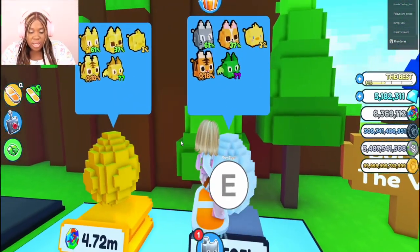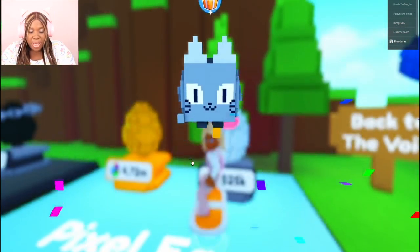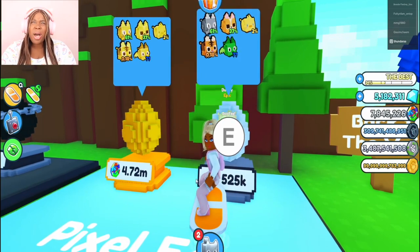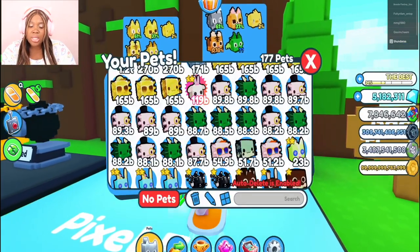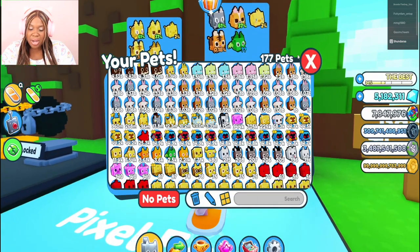We have enough coins — let's go ahead and buy the pixel egg and see what we get. We got a pixel cat! Does Spawn World have cats? Tech World has cats, right?